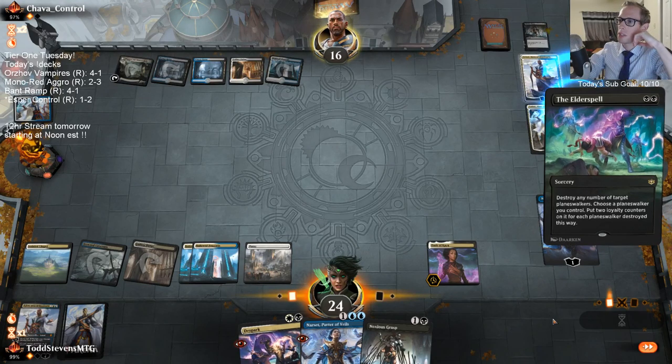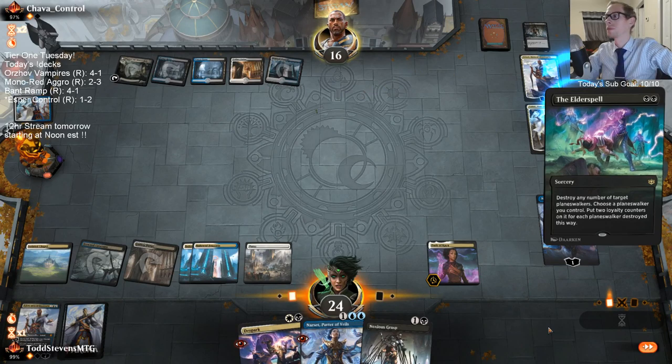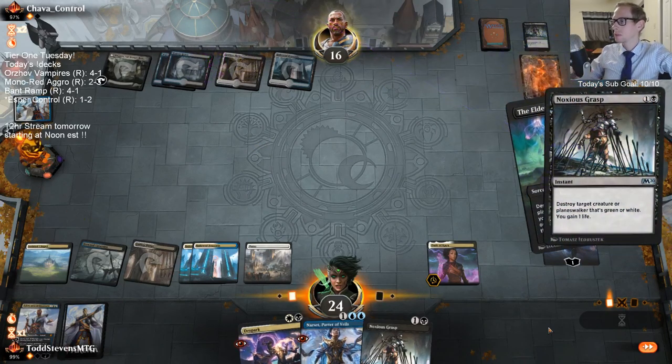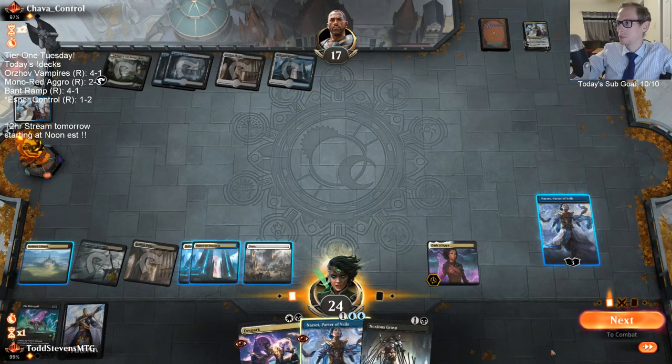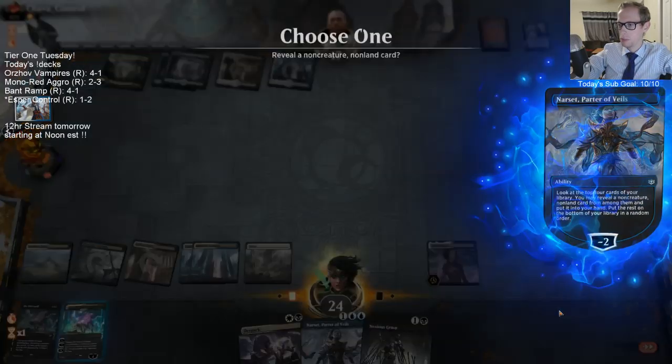I guess it would make sense for them to have Dovin's Veto here. That didn't go according to plan. I'm just going to Noxious Grasp so I don't — just to keep me from two loyalty.